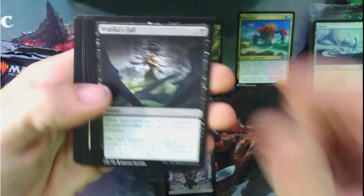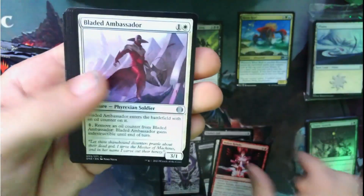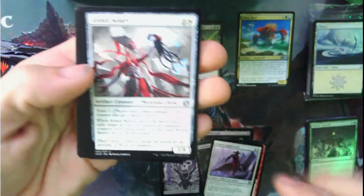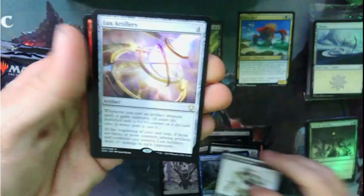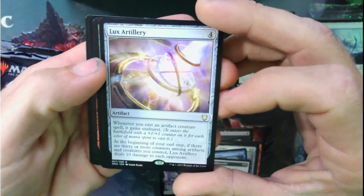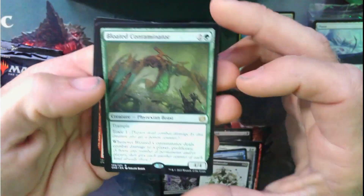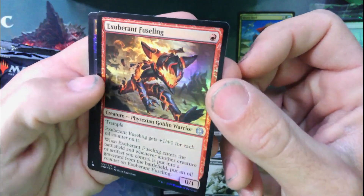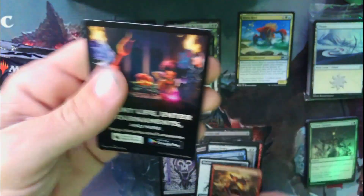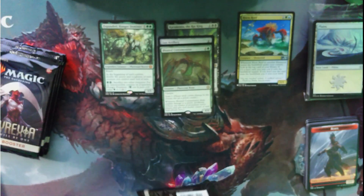Pack two: Eldweb Curator, Phyrexian Swamp, Brassica's Fall, Annihilating Glare, Complete Devotion, Molten Review, Bladed Ambassador, Annex Century, Distorted Curiosity, Bladed Ambassador again. Lux Artillery for the rare — when you cast an artifact creature spell it gains Sunburst. Oh, we got another rare too — Bloated Contaminator, Toxic One and Trample! Exuberant Fusiline in the foil. So we got one list pull, two rares, and a mythic.